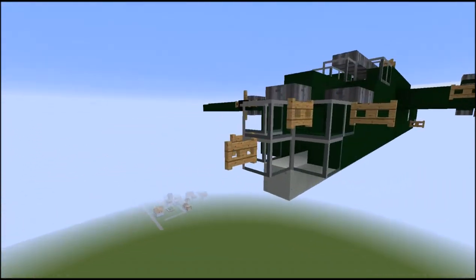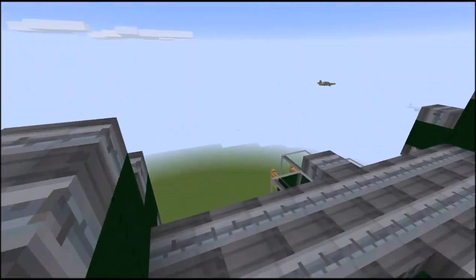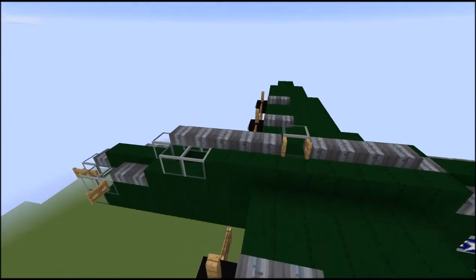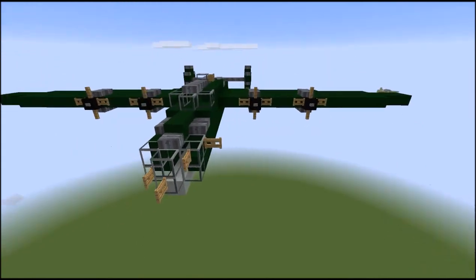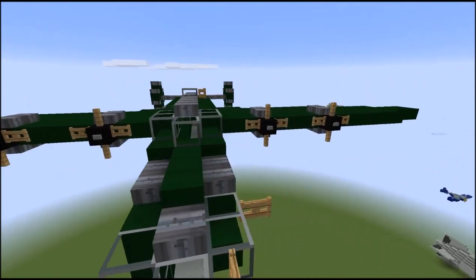It has a nose gunner up here with four guns, a top gunner, two waist gunners, and a rear gunner. It has our split tail back here and our cockpit. With propeller driven engines, it's a pretty awesome bomber. This shouldn't be a super hard video. There will be no inside interior — for this it will only be an outside build.